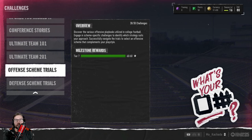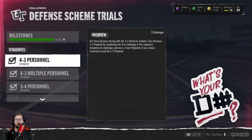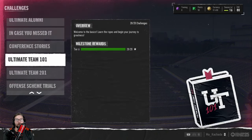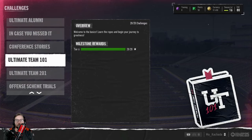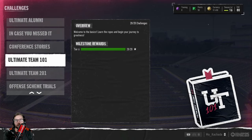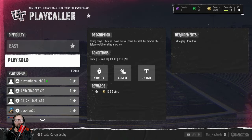The first tip I'm going to give you is knock the easy ones out first. Do these offensive and defensive scheme trials 101 and 202. I know this seems like a lot of stars in the beginning, but knock these out super quickly. Why? Because all of these are played at an easy level — you don't have to change the difficulty. They are super easy to complete.